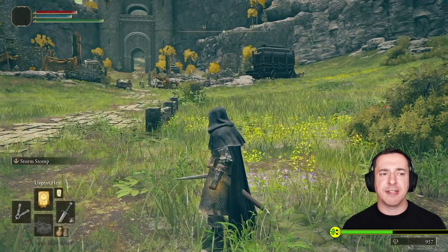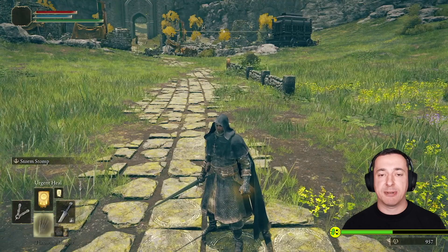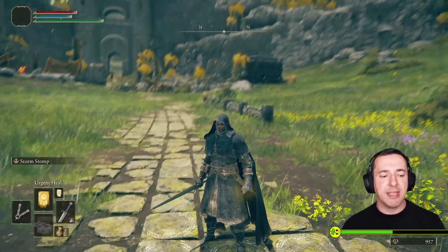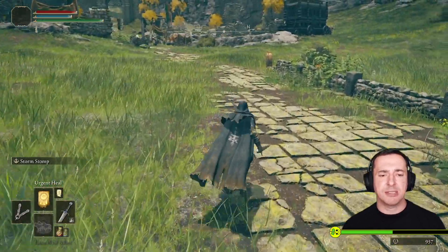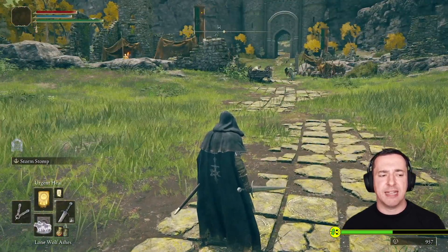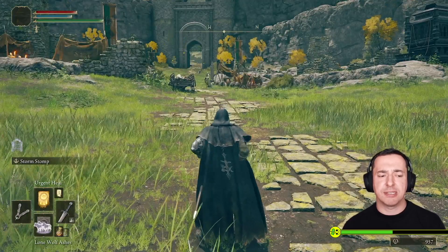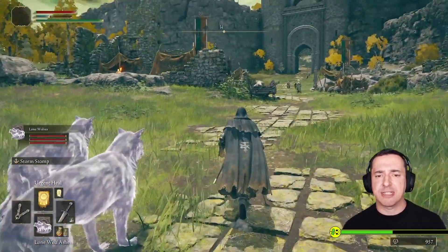That bar — you can see it at the top left of your interface — is normally the blue bar. If it's still greyed out when you see it in the inventory, press down on your d-pad to cycle through those equipped items and find the lone wolf ashes. You can only use them in certain regions. When they are able to be used they will start glowing white. There's also a little gate-sign above Storm Stomp on the left-hand side hinting that you can use them here. Press X on Xbox — or Square on PlayStation — to summon them.